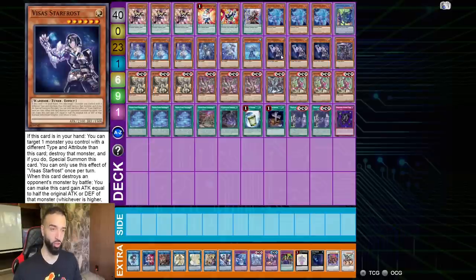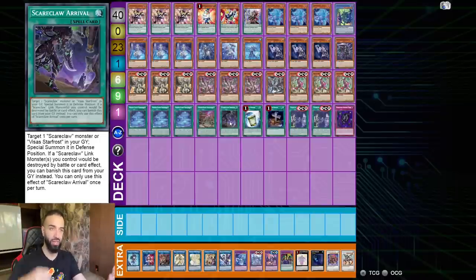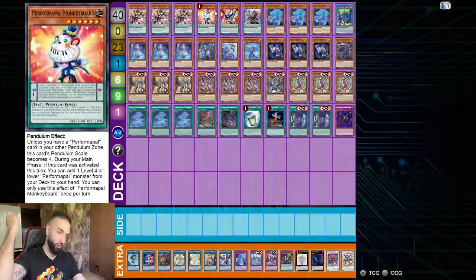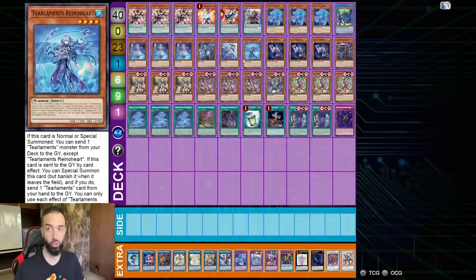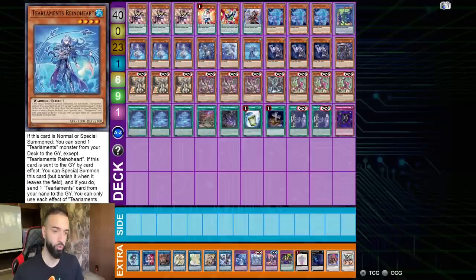Vice of Star Frost is accessible every single turn because of Tearling and Grief, and because of Pearl Arena - you're getting access to Vice of Star Frost every turn. Everything is instantly level six from Scareclaw Arrival. After doing stuff with Vice of Star Frost, all you need is one Bystial and Monkey Board plus a level six, then Scareclaw Arrival - boom, Beatrice. It's Beatrice Curious turbo.